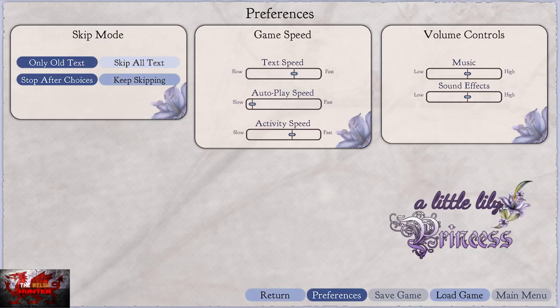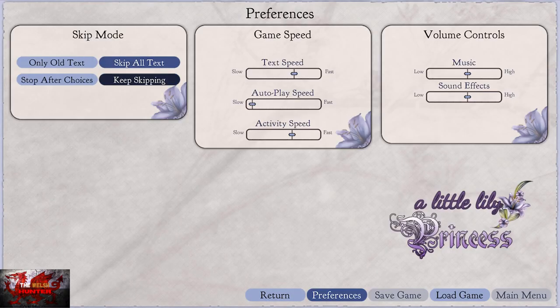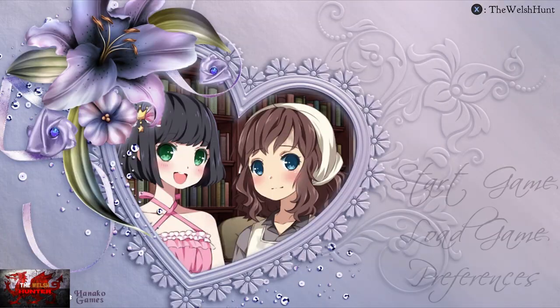The first thing we're going to do is head down to Preferences. Make sure to enable Skip All Text, and keep skipping on the left-hand side on Skip Mode. Then put the text speed, auto-play speed, and the activity speed all up to fast — as fast as you can. It's mainly just Skip All Text, keep skipping, and the game speed — put it all up to fast.